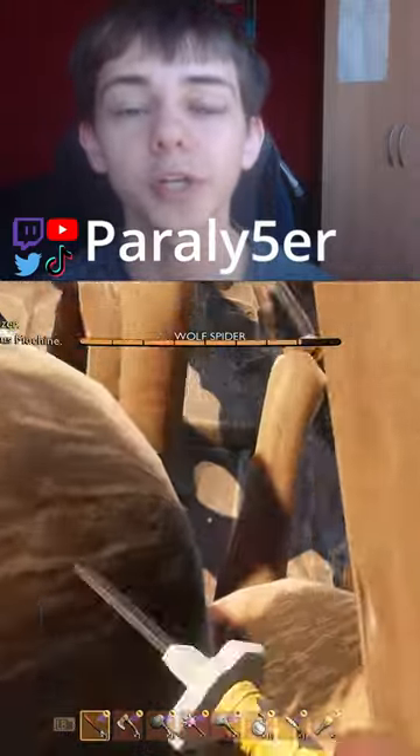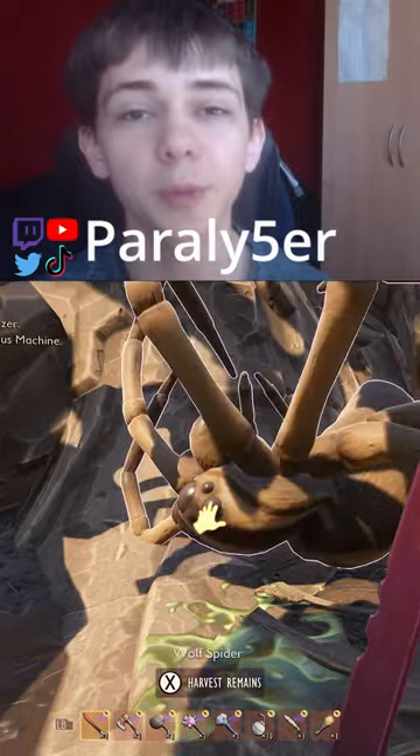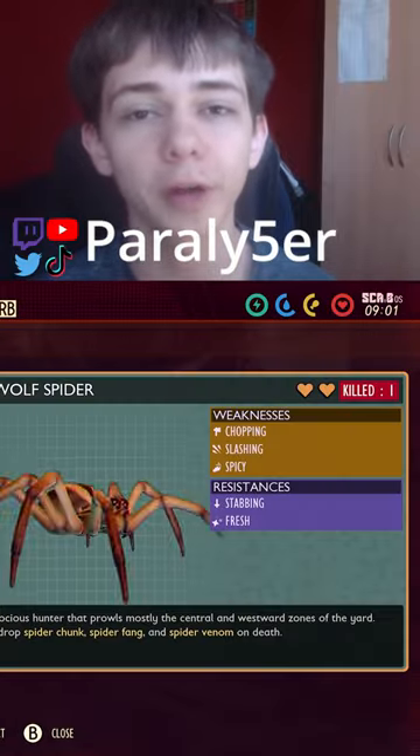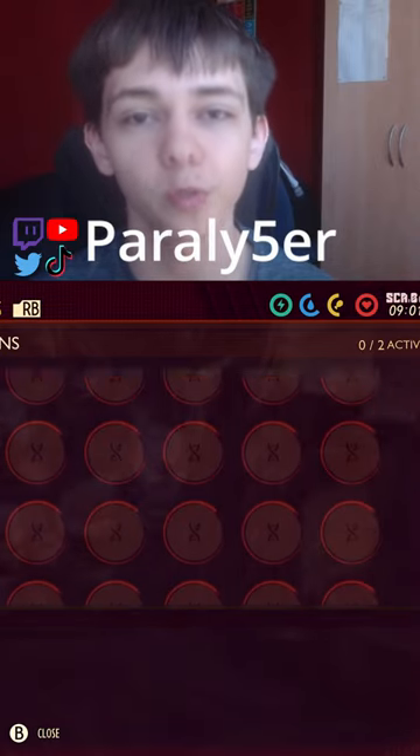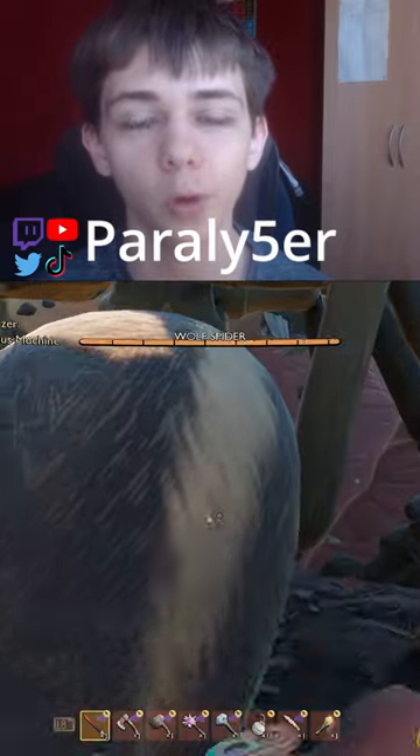This is how you unlock Mithridatism in Grounded. All you need to do is kill a set number of wolf spiders for each tier. As you can see here, when I kill my first wolf spider, it gives me tier 1 of Mithridatism. This reduces poison damage by 25% when equipped.